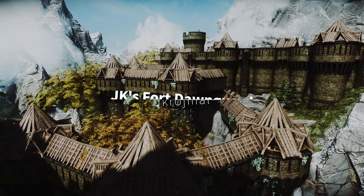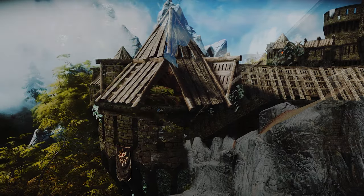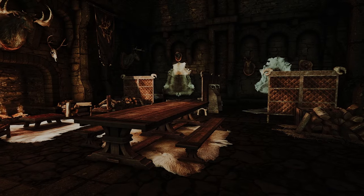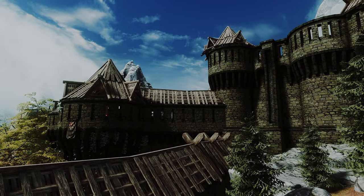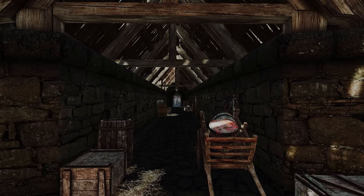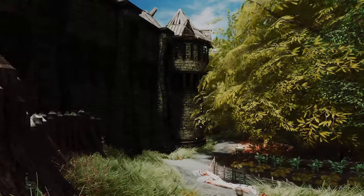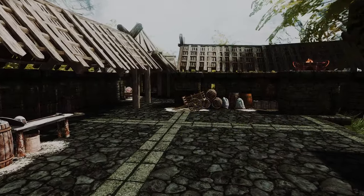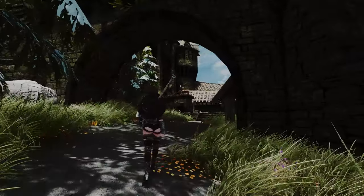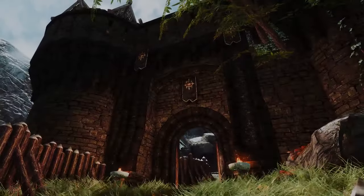Next up is JK's Fort Dawnguard. This is a building expansion mod from the JK series that remodels and enlarges the Dawnguard Fortress. This mod beautifies both the interior and exterior of the Fortress. When you install this mod, new furniture, decorations, lights, plants, banners, and more are added to the Fortress. JK has always had a loyal fanbase, so this mod is expected to receive positive reviews from enthusiasts. It is one of the amazing mods out there.